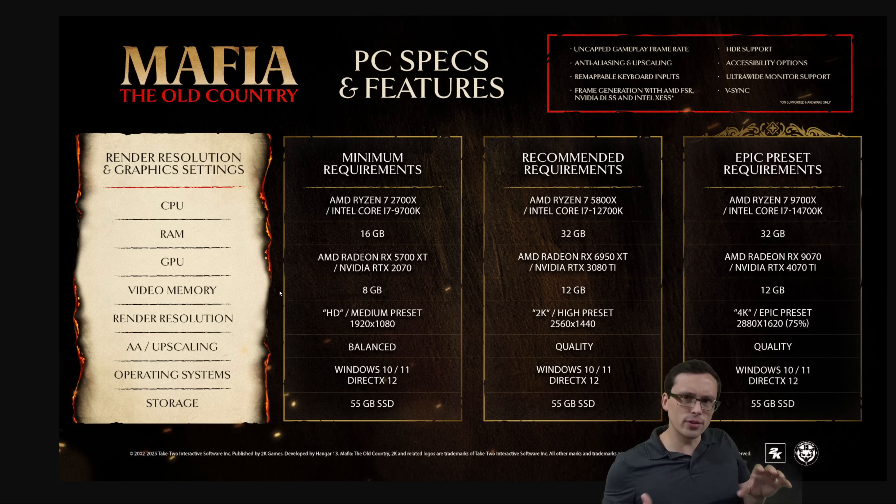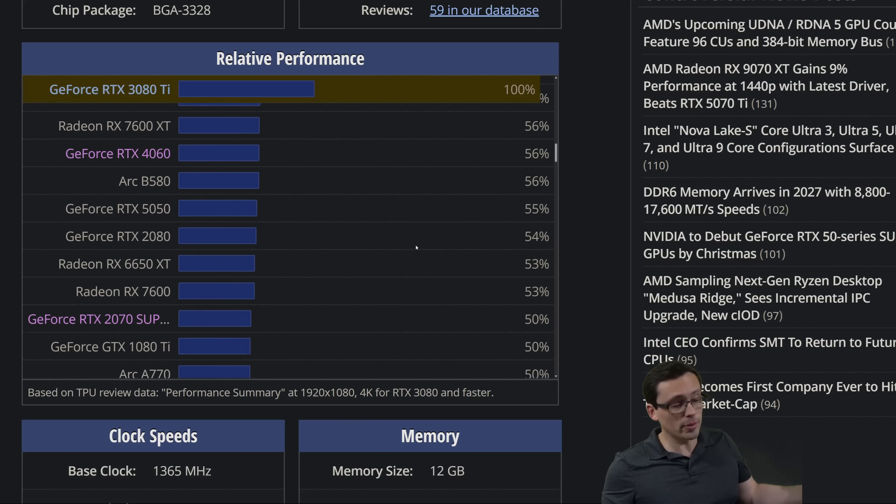There's not much of a performance difference between those upscaling methods — sometimes a few frames per second, but not a major difference. So running a game with balanced DLSS runs pretty similarly to balanced TSR, but the DLSS 4 output will look better, so it makes sense to use that. With that in mind, they're saying a 2070 or 5700 XT can get you 1080p medium preset with balance level upscaling. At least those two are roughly in the same performance class.